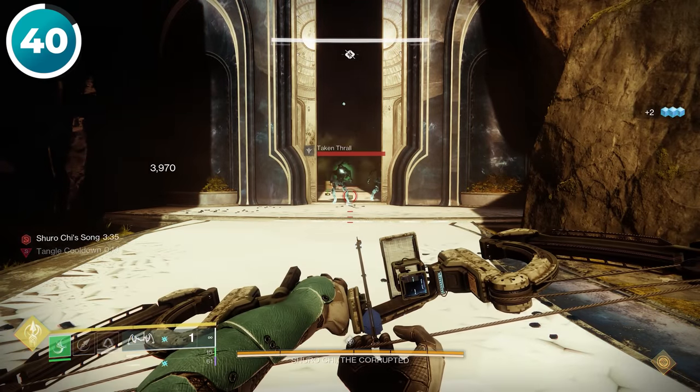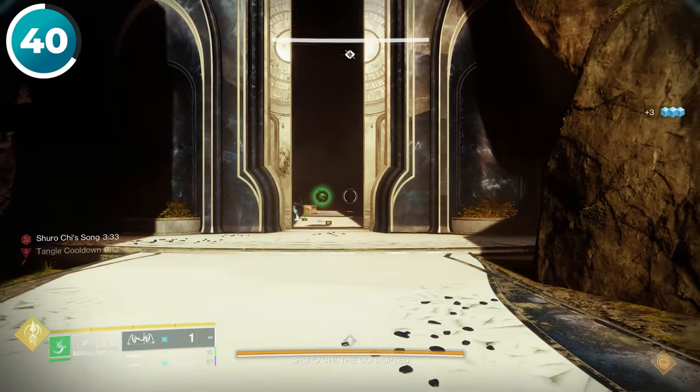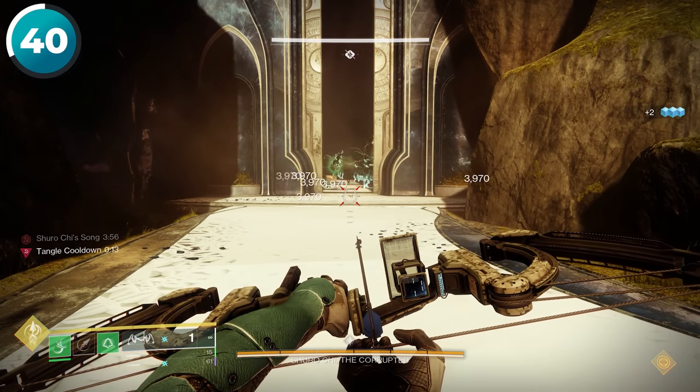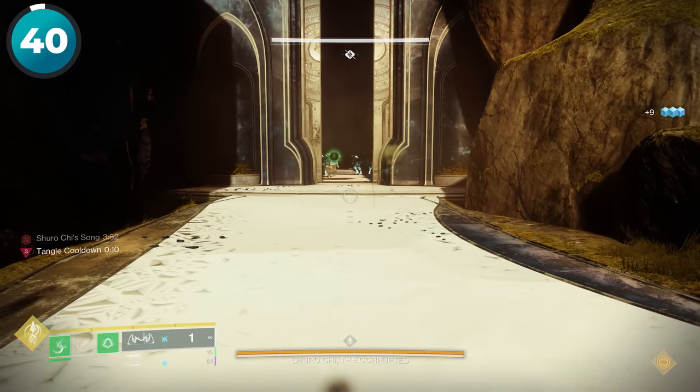If you're trying to press your melee at the right time to catch the Strand kunai melee, you're definitely doing it wrong. Simply hold down the melee button and the game will automatically catch it for you every single time.